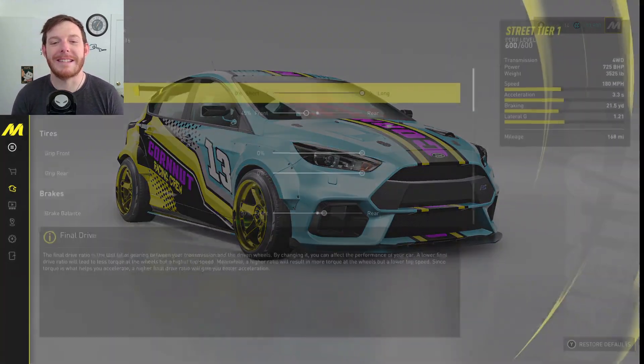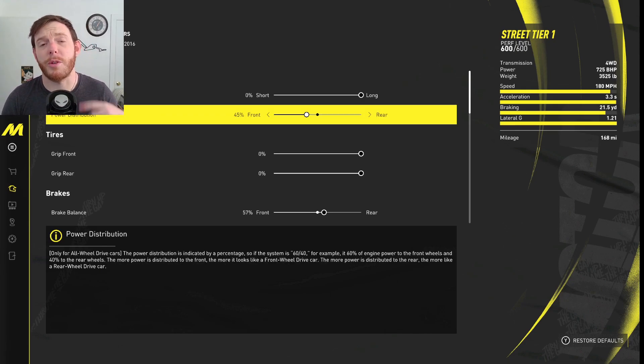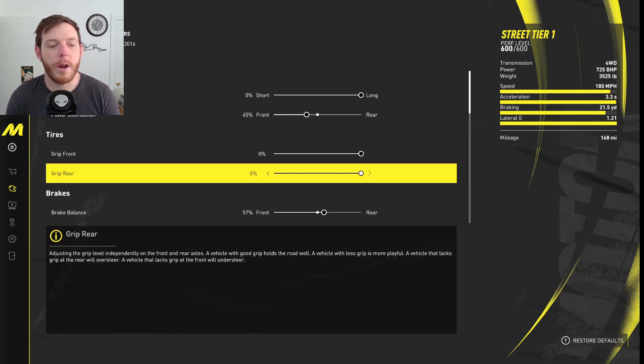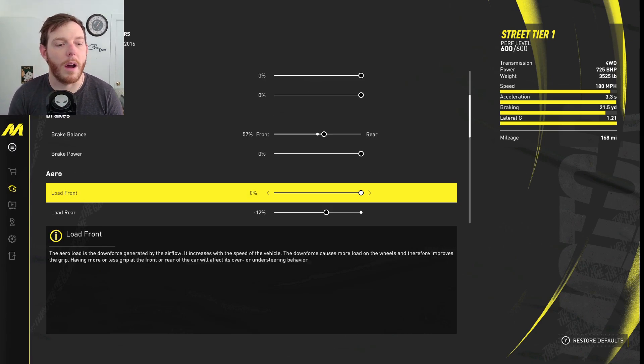Let's dig into the pro settings. Final drive — keep it all the way long so you've got the biggest top speed in the grand race. Power distribution — fading that 45% to the front, which is going to help keep the car a little more stable and gives it more of that real all-wheel drive feel as opposed to being faded to the rear, which just made the car a little rowdy. Grip — 100% front, 100% rear. Brake balance — fade that to the back, going 57% front, not 60 — back it up just a little bit. Brake power — 100.